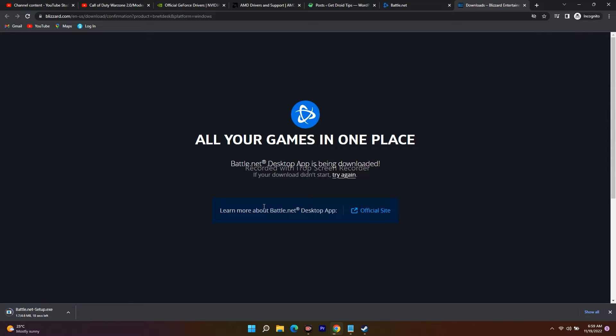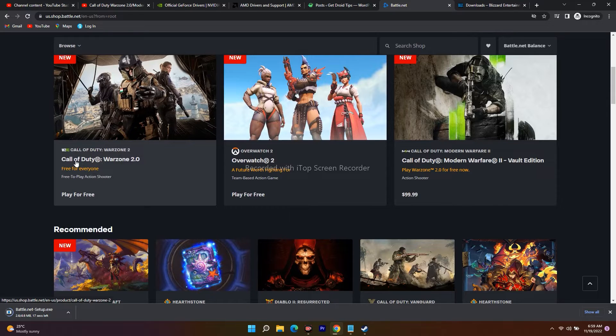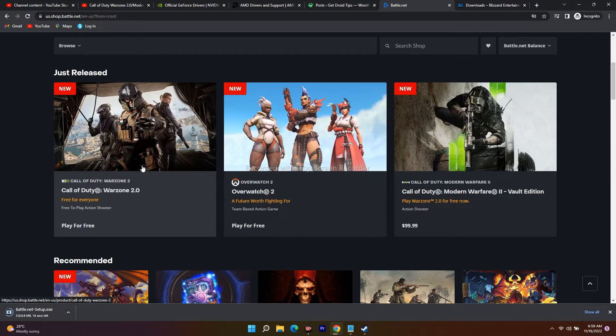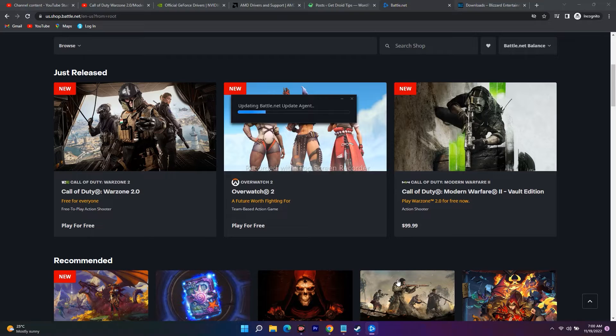Once Battle.net is installed and you're logged in, you can launch the game directly from Battle.net — Call of Duty Warzone 2.0 is free, so you can play it from there. Just launch the game from Battle.net, not from Steam. This step worked for around 40% of users who tried it, so it is very important and should not be neglected.